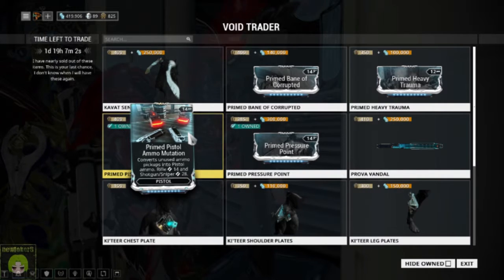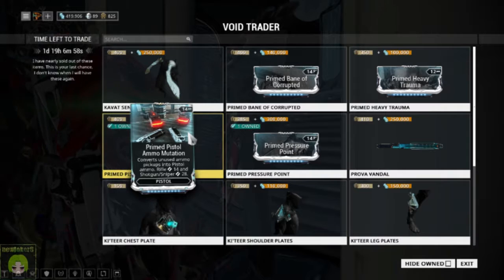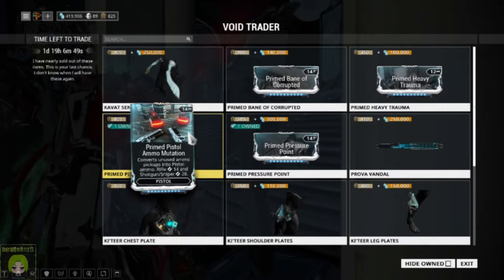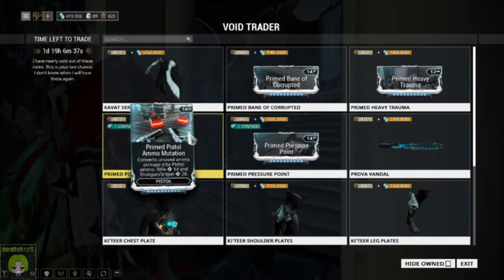Primed Pistol Ammo Mutation — I don't know how many of you really need that, but there are some ammo-hungry weapons. If you want to specifically main a secondary weapon such as the Acceltra Prime or the Twin Wraith Vipers, which are very ammo hungry, and if you're doing longer runs you could run out. So that might be worth picking up if you use ammo mutation in your builds.